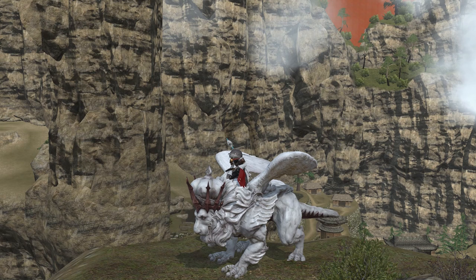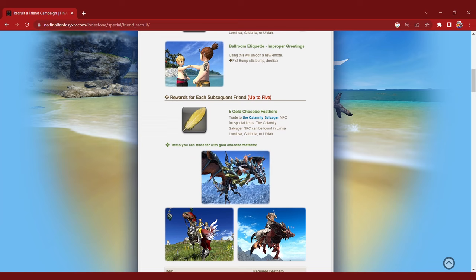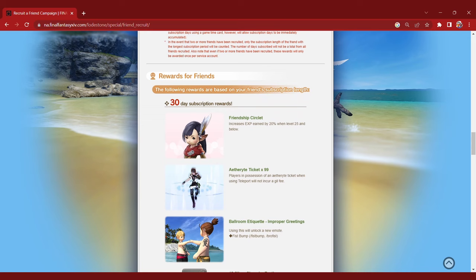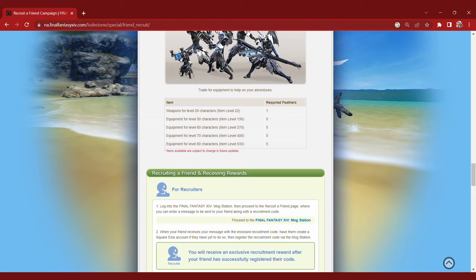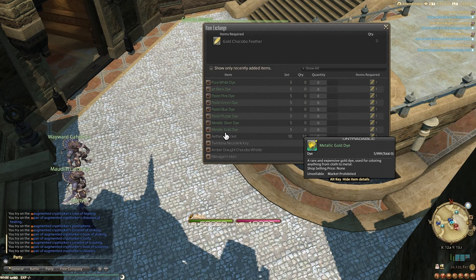Some mounts can even be obtained before ever starting the game. The recruiter friend system is something you'll see in many different online games and the concept is always the same: a friend recruits you to try a game and both of you receive rewards. For 14, these rewards come in the form of items that provide bonuses for new players and encourage playing with the recruiter. Both parties also receive two types of chocobo feather currencies that can be exchanged for different rewards. The silver feathers can be traded for catch-up gear making it easier for new players to progress, while the gold feathers can be traded for more cosmetic rewards such as expensive dyes and more notably mounts.